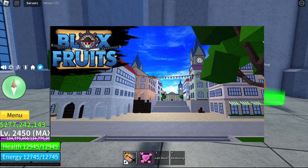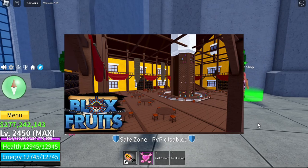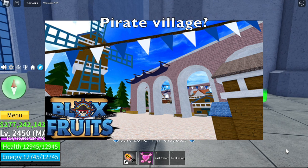First off, this one — I think this is the port town. Correct me if I'm wrong. Next up, how about this? I think this is the cafe, right? Moving on, how about this one? I think this is the pirate village.